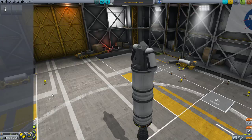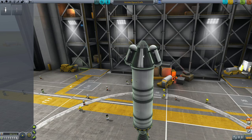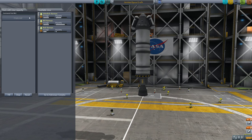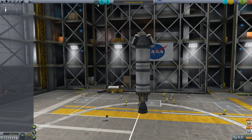We're going to want the Communotron just so we can send back some of the science reports. Alright, and let's choose a different crew. Jeb, nice job on the first mission — let's get Bill in the pilot seat, just to make it interesting. They also changed the icons here, they look a little different. But anyway, let's do it. Launch.